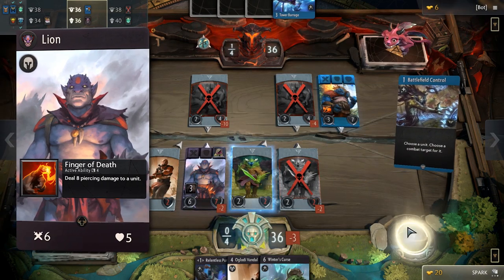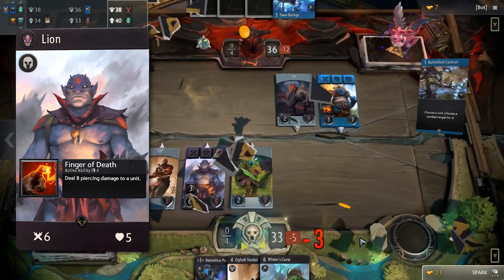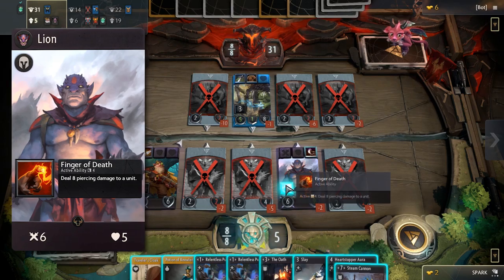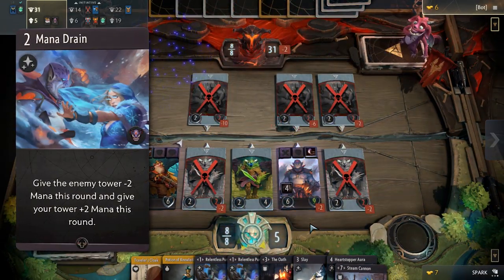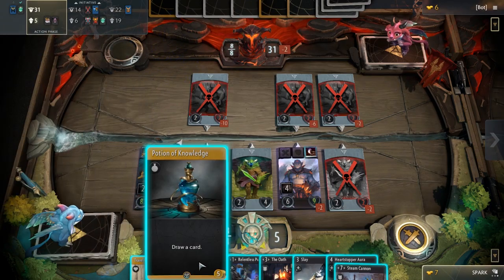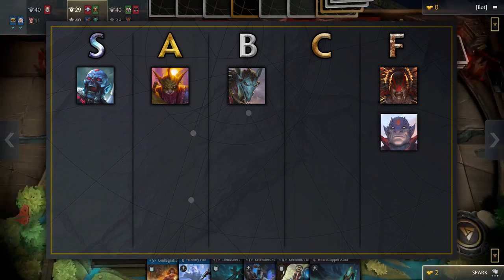Lion has pretty weak stats. His passive is strong, but a 4 turn cooldown requires that Lion sticks around long enough to use it, which could be difficult with his low health pool. Lion's signature is very average — while an okay tempo card, it's not anything too impactful. Lion is another hero that leaves much to be desired in draft and goes into the F tier.